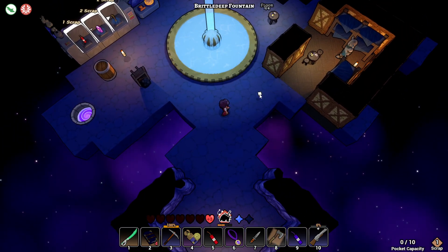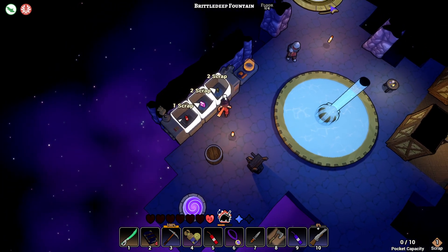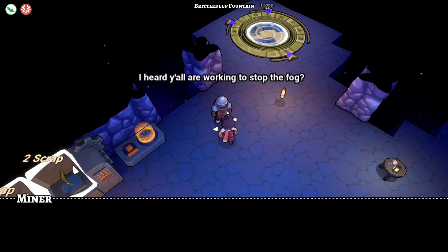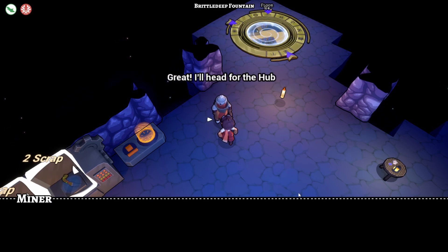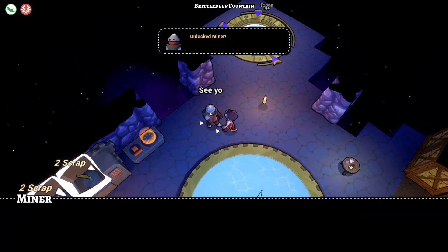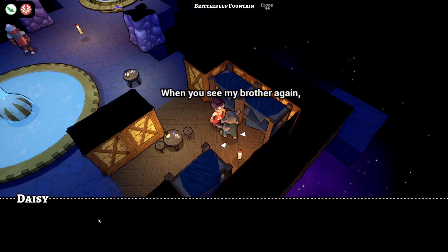Brittle Deep Fountain - this is a little bit of a breather. One scrap, two scrap - Arcane Missile spell! Huntress bow. Hey, are you one of them Delvers? I guess so. I heard y'all are working to stop the fog - you wouldn't need any walls demolished by any chance? I've worked with explosives my whole life, and I'm handy at finding valuables too. I'll head for the hub in a bit. Hey, we unlocked the miner! Nice - is that a whole character?